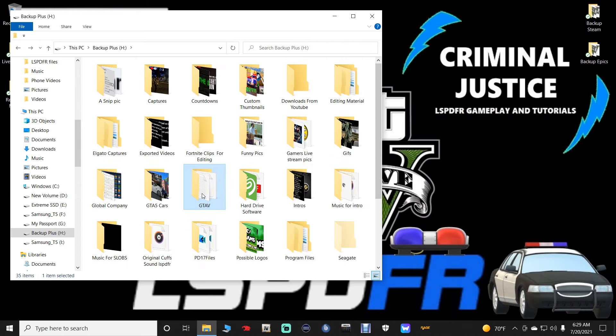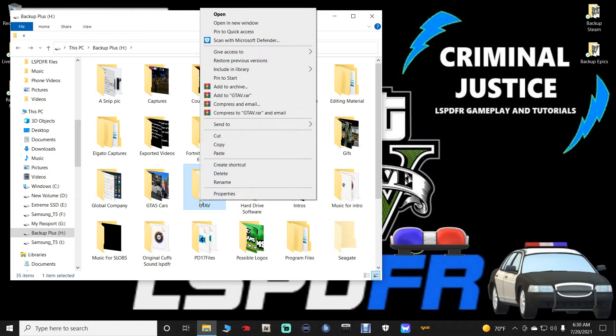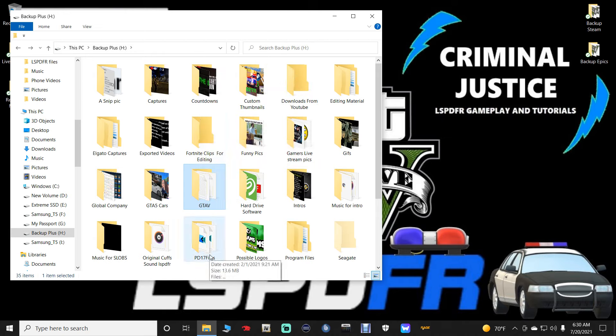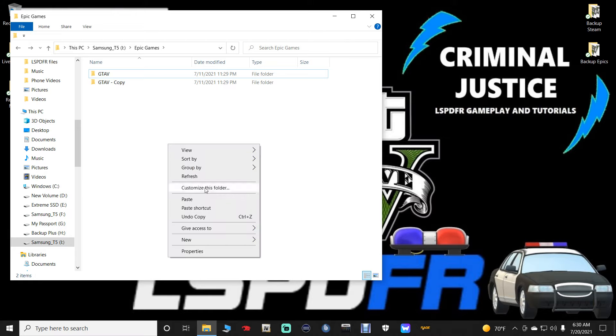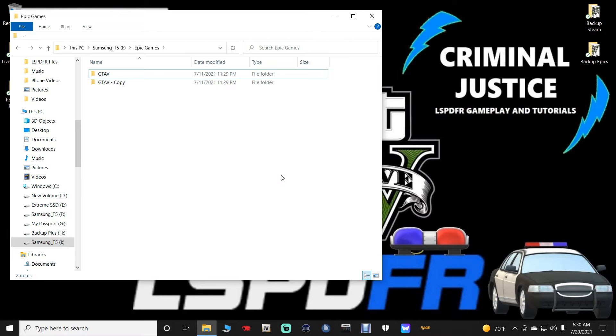For Epic users, highlight your 2245 copy — the one you copied over — right-click and copy. Then go back to that drive, left-click in there, right-click and paste it in. Go ahead and paste your copy in there if you need to.